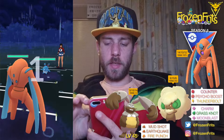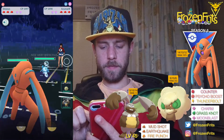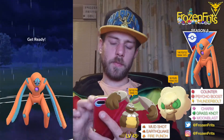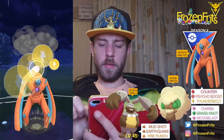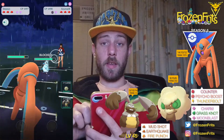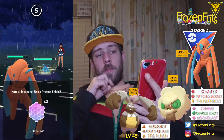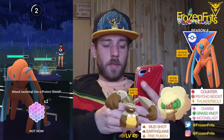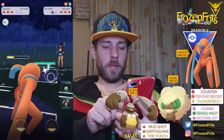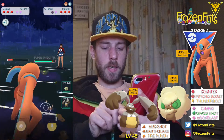We're gonna start off against an Azumarill so that is pretty okay because we got those Thunderbolts. So we're gonna take off a Thunderbolt. Okay, she shields that up. Yeah, I'm just gonna let this go and it wasn't a hard pump so that did a good amount of damage and he's switching in.